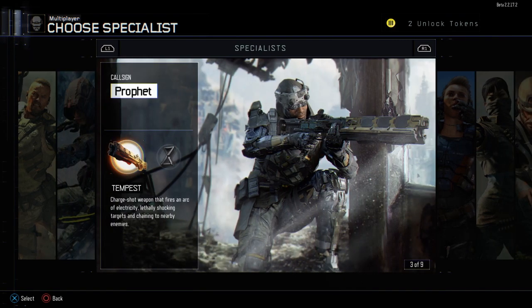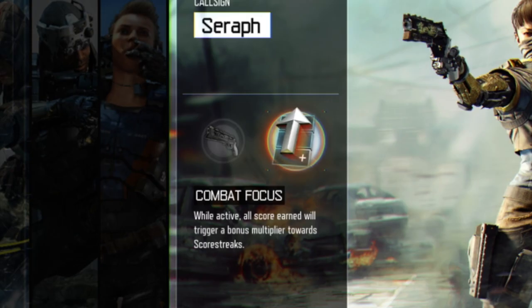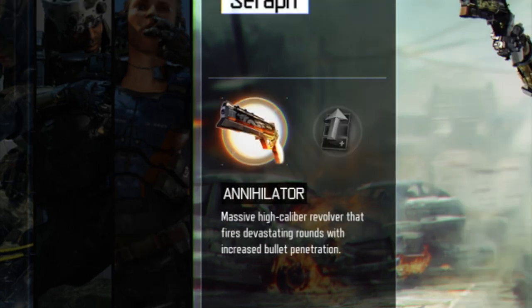Let's get into the exclusive specialist perks. You probably already saw these — you got to choose one at the beginning when you started the beta, but as you progress higher you unlock the last two tiers. In the Seraph specialist we have the perk called Combat Focus, which while active makes all scores earned trigger a bonus multiplier towards your score streaks. Combined with the Ante Up perk, this allows you to earn killstreaks a lot more rapidly — I've already tested this and was able to get my killstreaks a lot easier.